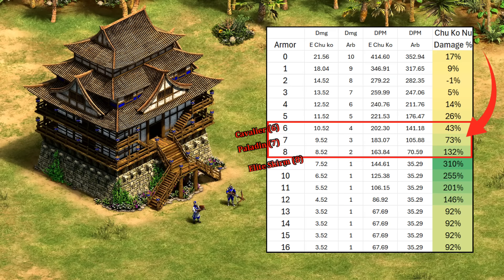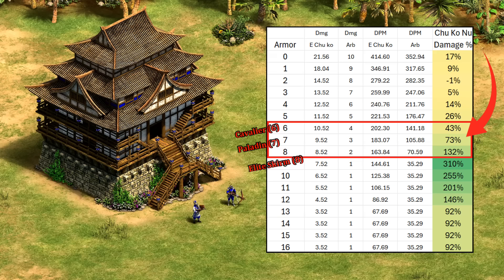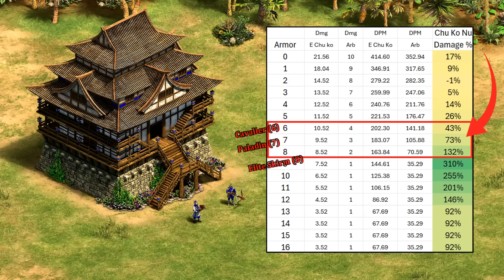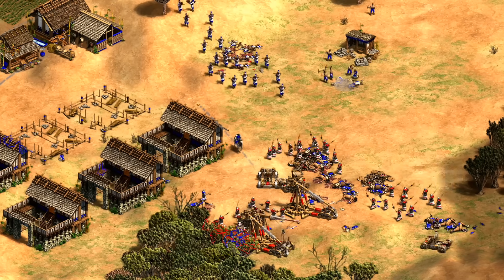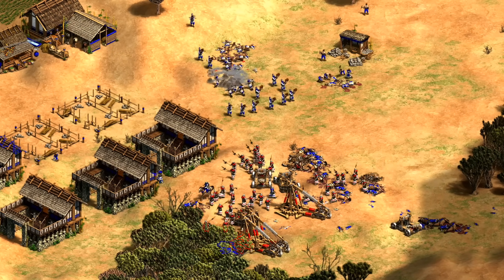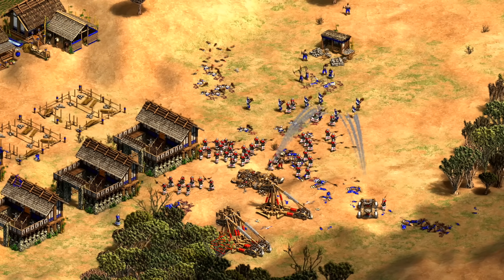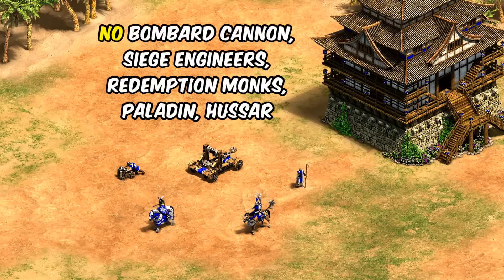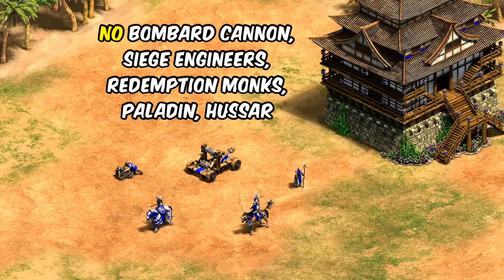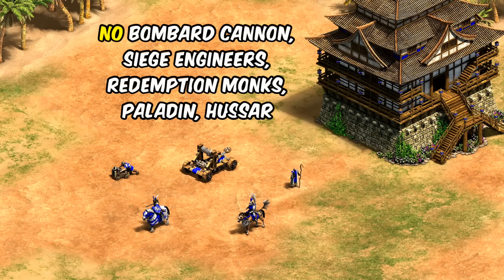Against something like a Paladin you can see why Chu Ko Nu have a bit of a reputation as a late-game death-ball unit once you mass them up and get all their upgrades. At the same time they're still just as good against low pierce armor enemies as a generic Arbalester. The main concern is simply Onagers, which after Siege Engineers have nine range to your Elite Chu Ko Nu's seven. The slightly higher HP helps theoretically, but a direct hit is still pretty devastating — and Chinese have not been given Bombard Cannon, Siege Engineers, Monks with Redemption, Paladin, or Hussar, so a lot of the main go-to Onager responses have been purposefully removed to leave Onagers as the big Chu Ko Nu late-game counter.